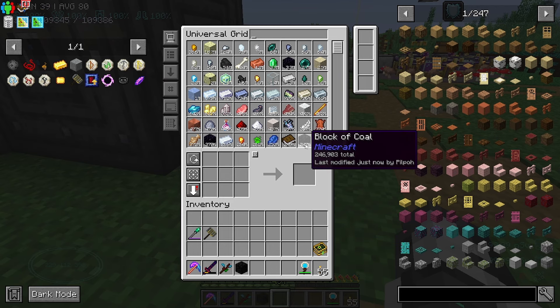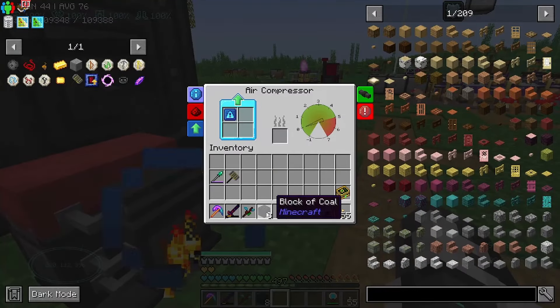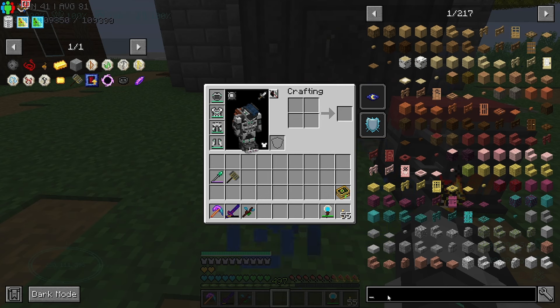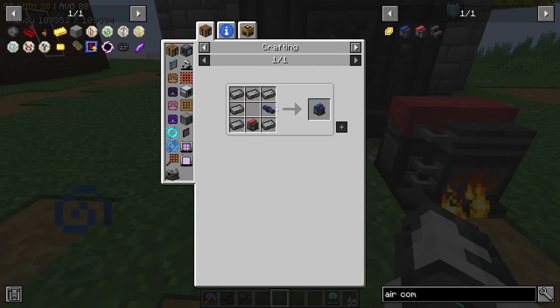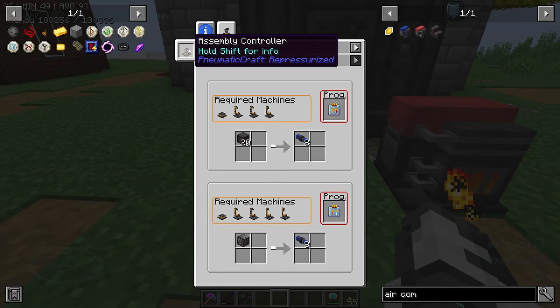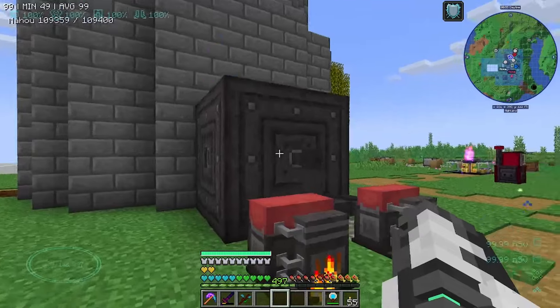That is all the things we need for this. Now we need to get this up to pressure, so I'm going to grab a couple of blocks of coal - eight each should do it. Now these two air compressors - I actually made one, I think I got an air compressor from a village. There's two types: there's the advanced one but you kind of need the advanced pressure tube which comes from one of these assembly things. I can't be bothered to set this up.